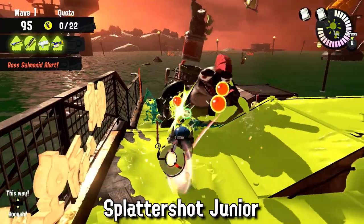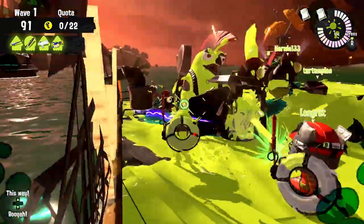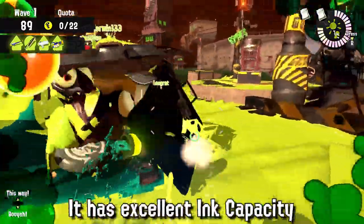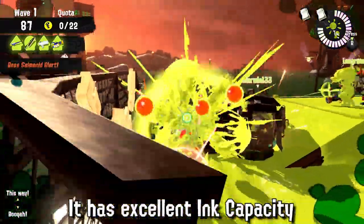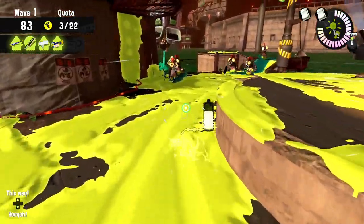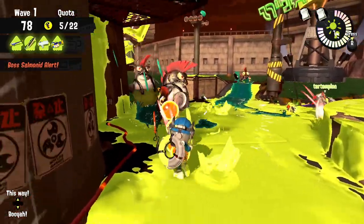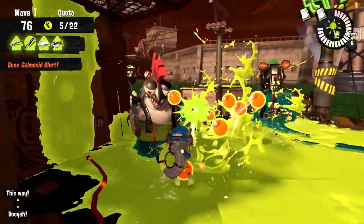The Splattershot Jr is a generalist shooter that is good against all bosses, though it can struggle a bit with Steelheads because of its lower range. What it excels at is its ink capacity, which is the largest in the game, making it an absolute powerhouse for horde clearing and pushing back waves. It's one of my favorite weapons in Salmon Run — it allows a lot of mistakes thanks to its ink tank and is an excellent weapon to practice the game mode and your positioning.